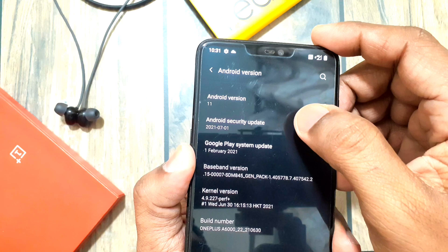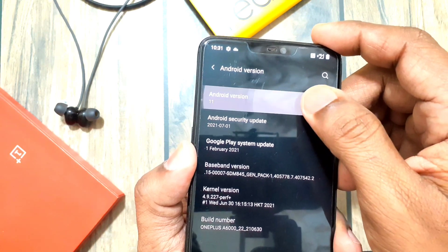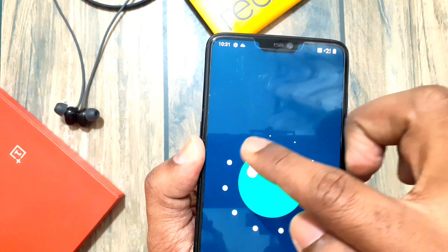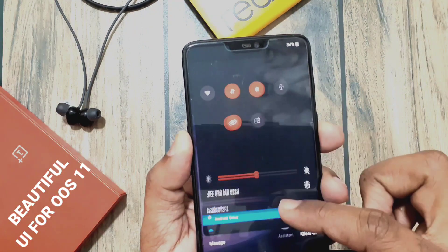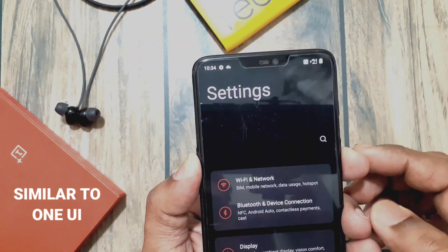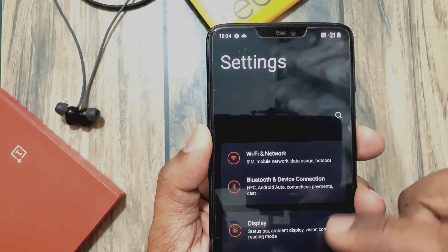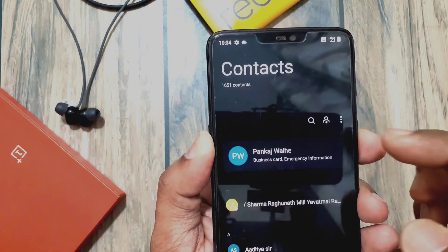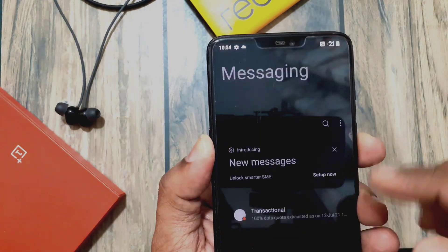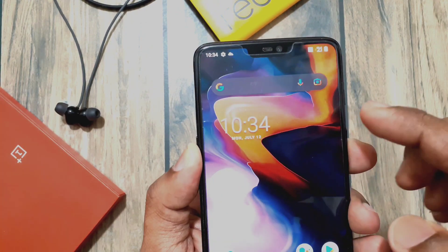When you boot into OxygenOS 11, under Settings > About Phone, you will see the Android security patch level is the latest — 1st July 2021 — with the new Easter egg of Android 11. While using this ROM, you will immediately notice the visual difference compared to previous versions. System apps and settings have a one UI-like look. The ROM has slick animations, and notifications and settings popups are centrally placed with rounded corners, which looks really awesome. The overall performance of this ROM is very good.